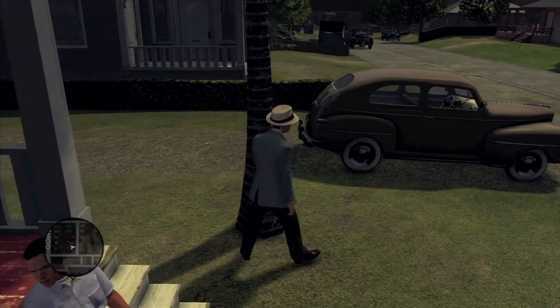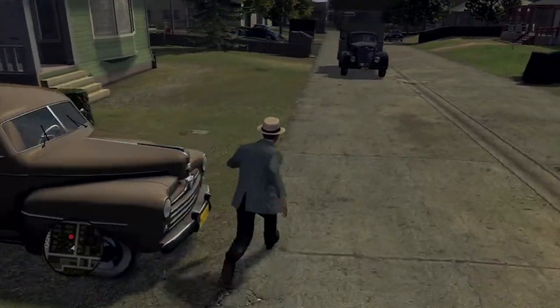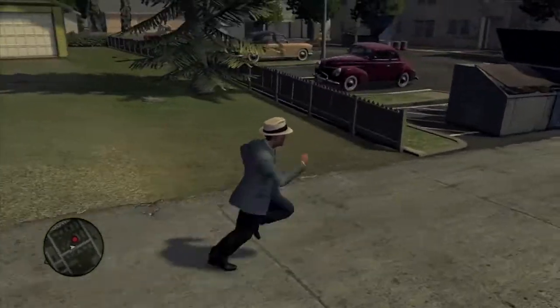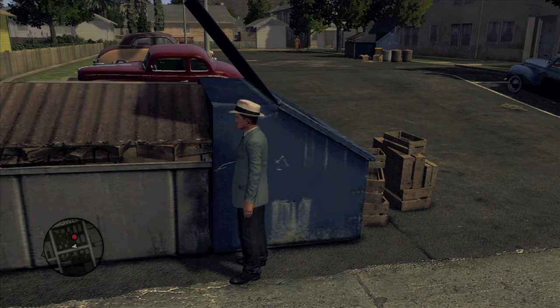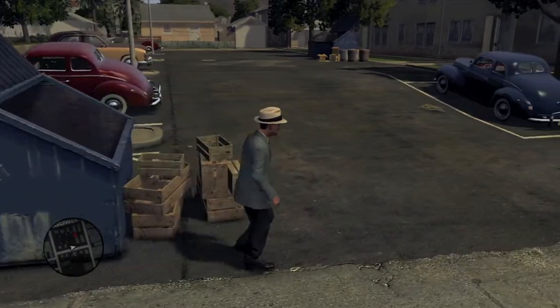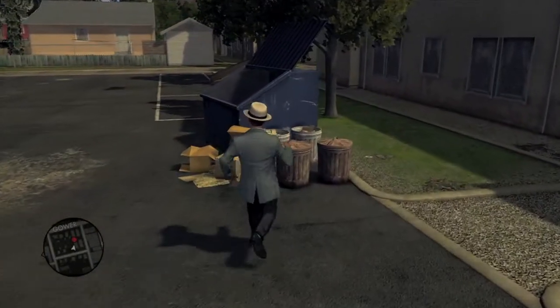This dump truck's gonna come, and then she's gonna turn the corner. Now we're in the clearing — sort of. We're just gonna keep running and hide behind these dumpsters right here. Then she's gonna go down this alleyway right here, and making sure she doesn't look back, we're gonna run behind these dumpsters next to the trash cans.